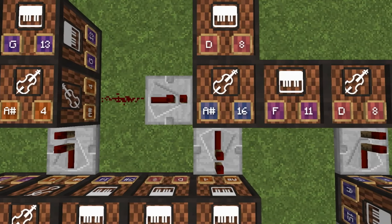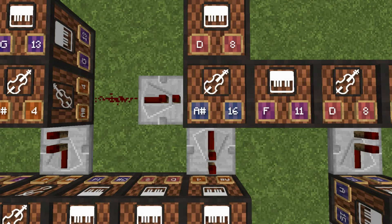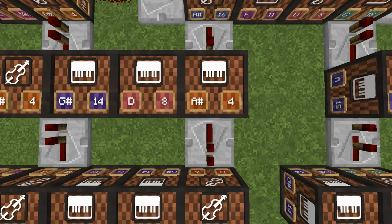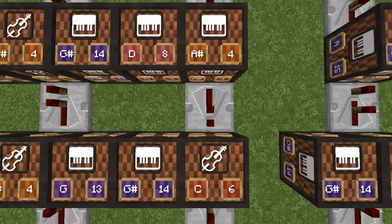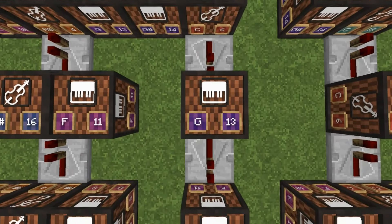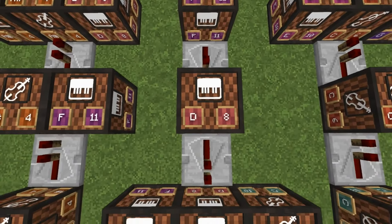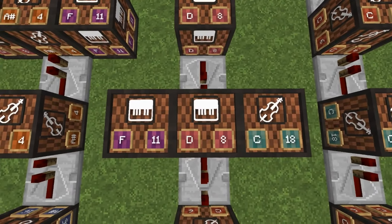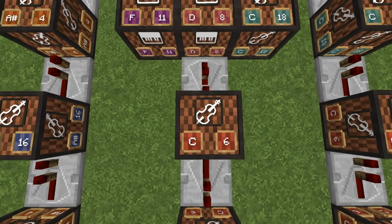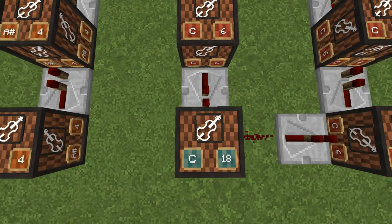Redstone dust, one-tick repeater. You will be base 16 — to the top will be 8, to the side is 11. One tick 4 — to the side will be 8. One tick base 6 — to the side will be 14. One tick 13. One tick 11. One tick base 8. One tick 8 — to the side will be base 18, and the other side will be 11. Two ticks base 6. One tick base 6. One tick base 6, one tick base 18.